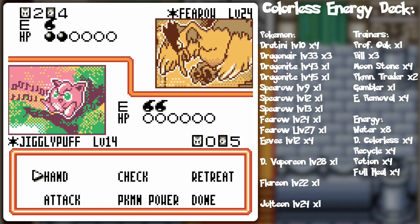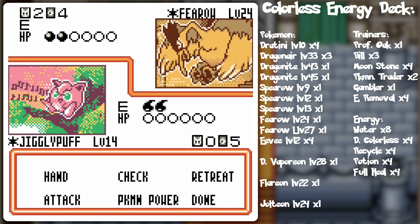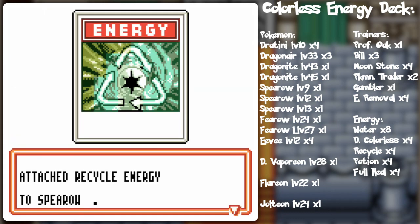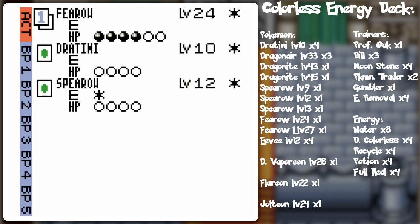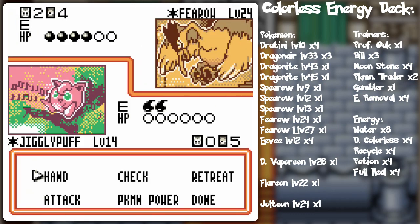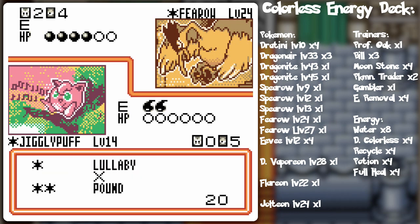It just almost seems like a waste, though. But at the same time, it would also prevent damage from Jigglypuff — just the quick attack in general. Unless he's got double colorless anyway. Oh wait, why am I not attacking it? I was brain-farting there. So he's going for the powering up of others. What's the retreat cost? It's free, right? Yeah. It's probably gonna use the free switch anyway to go onto Spear Row, so I might as well Pound.